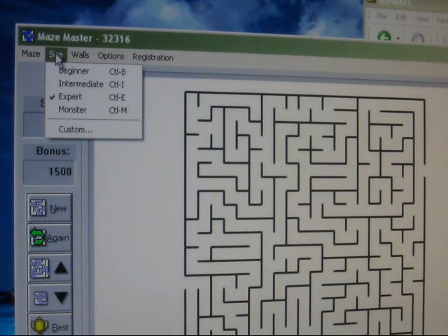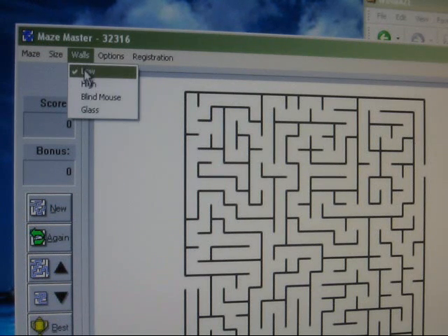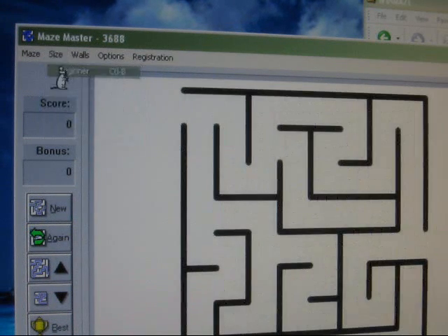This game is called Maze Master. The first thing to highlight is under walls — leave it on low. Under size, you can choose beginner, just so you can get the basic idea. It's a pretty simple game, it's not complicated.